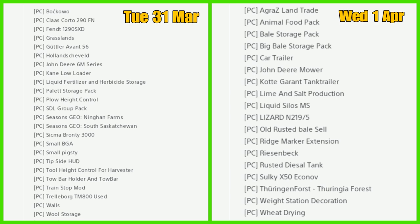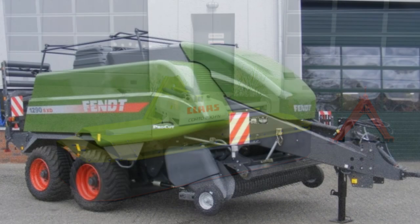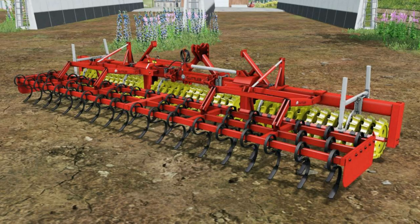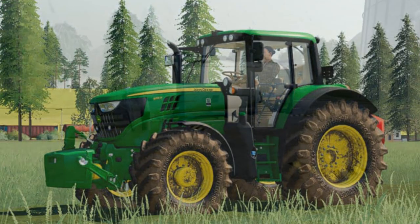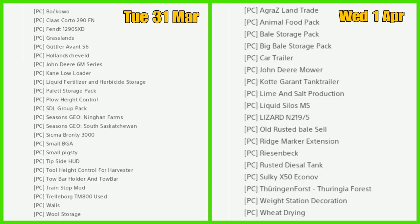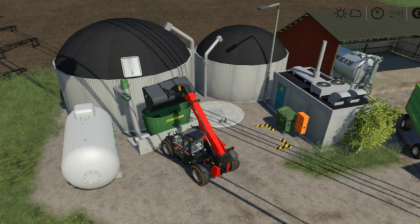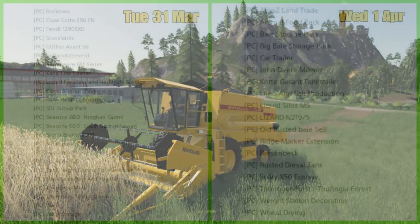Going back to yesterday's Mods in Testing, failures for PC are: the Bokawu Map, Class Quarto 290 FN, Fendt 1290 XXD, Grasslands, Gutler Avant 56, Holland, Sheveiled, John Deere 6M Series, Liquid Fertilizer and Herbicide Storage, Plow Height Control, SDL Group Pack, Seasons Geo, Safe Six, Chat One, Sigma Bronte 3000.